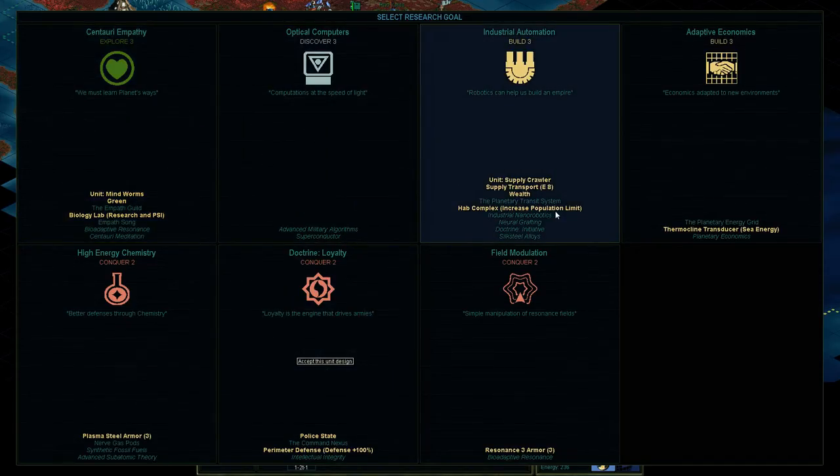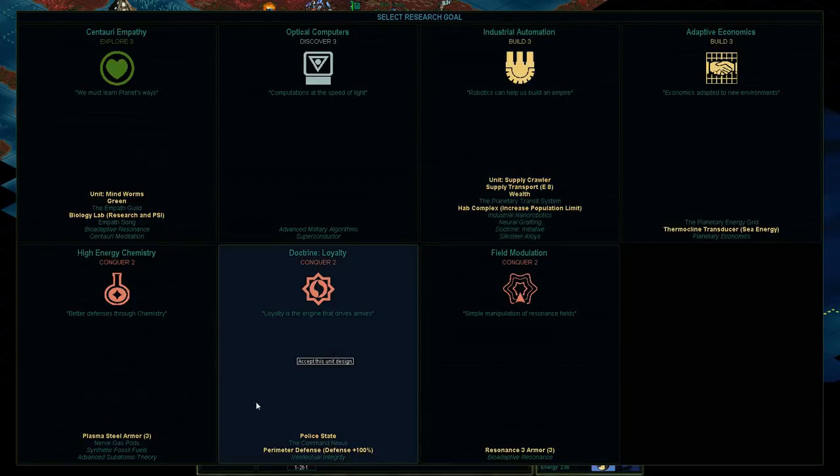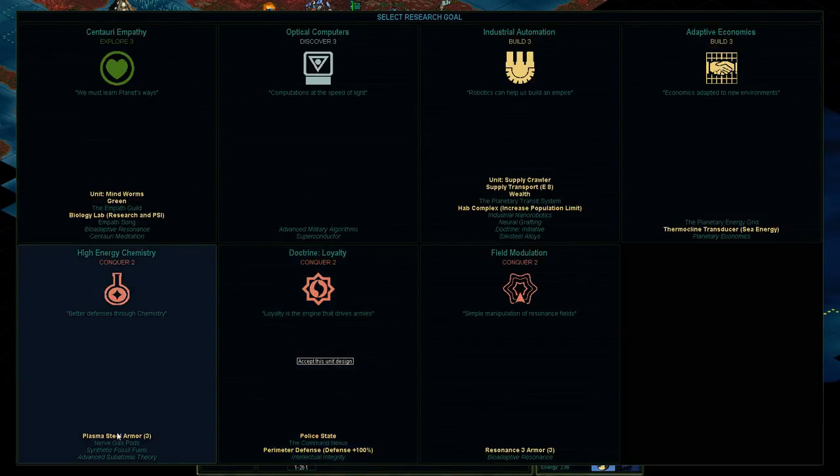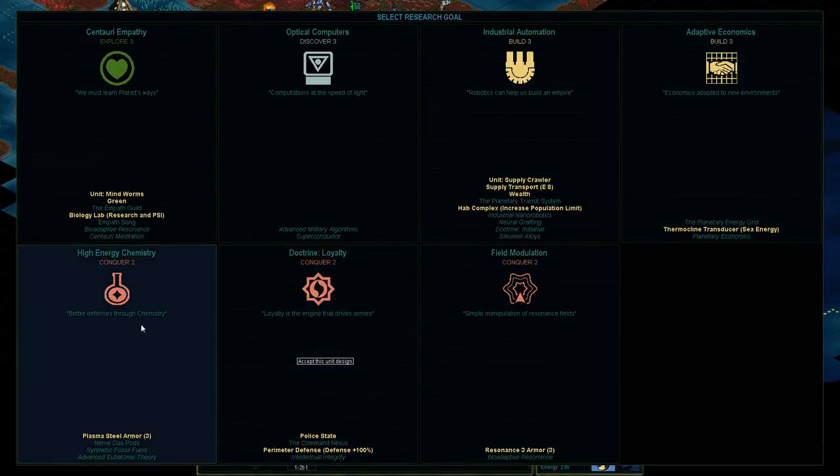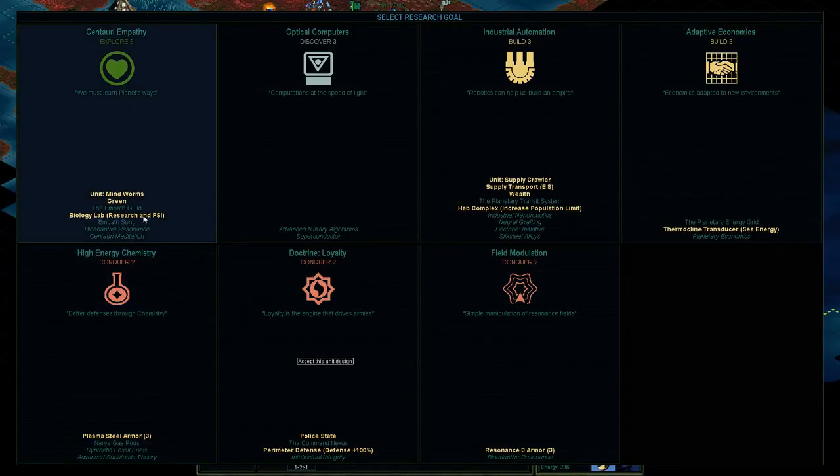Hub complex — we're going to need this pretty soon. Supply crawlers are good too. We can actually build wealth, I think. Hub complex — I think we can only go to size 7 on our bases right now, and without the hub complex we can't get any bigger. But I don't think we're quite there yet so we can maybe wait on that. Command Nexus is perimeter defense — that's a thing Deidre wanted to give us, but I wasn't willing to do any trades for that. Plasma steel armor, Planetary Energy Grid, sea energy — so much to choose from. I guess maybe I should keep going with the biology labs, keep the science going.